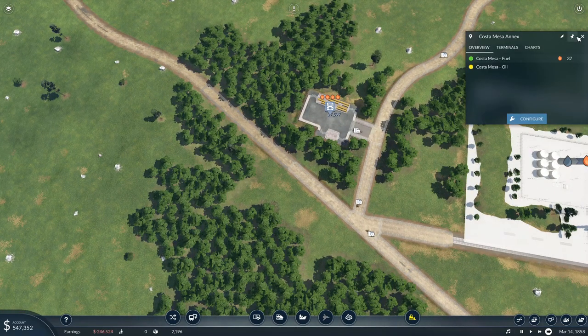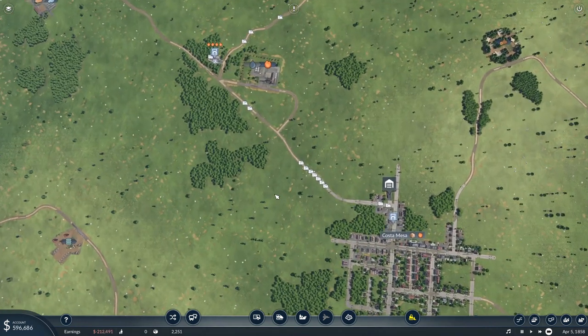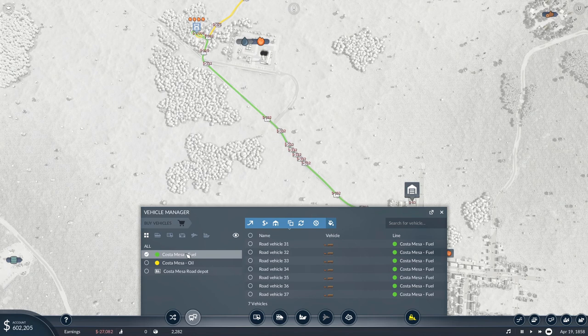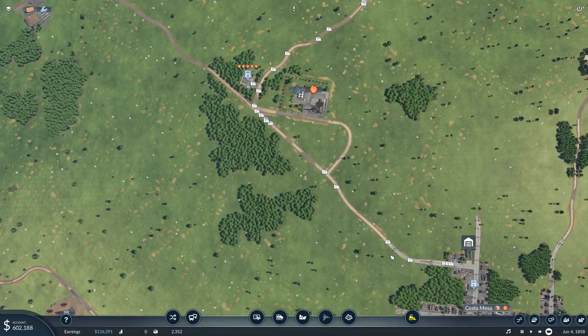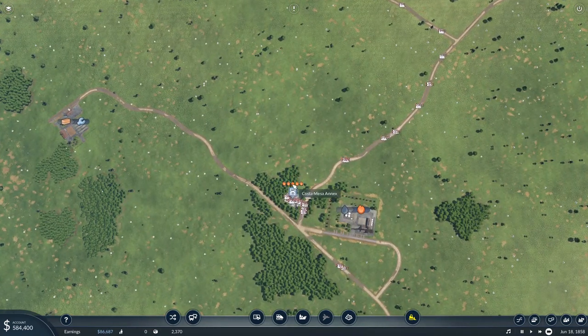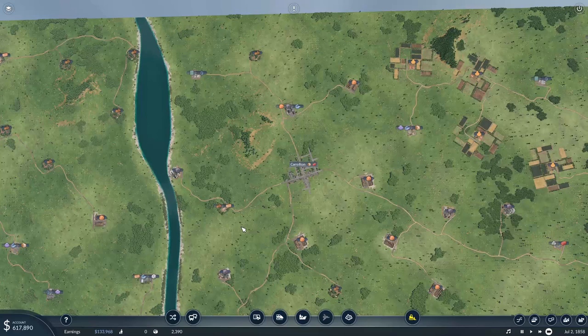We're looking at 36 vehicles now. We have not a great flow here — we could use a few additional on that particular route. Let's come into fuel. We've got seven on there right now, which is the amount we started with. Let's go ahead and add three more, taking us up to 10. The more successful deliveries we can make and the more we can keep these guys full and making deliveries, the more money we can make. Whenever I see this type of information, I know that we have room for more vehicles.